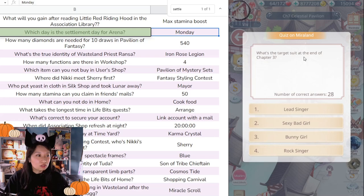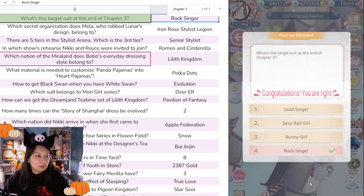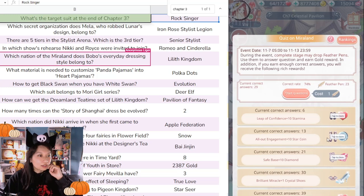'What's the target suit to end of Chapter Three?' I forgot... Chapter Three — it's Rock Singer, number four. Nice.